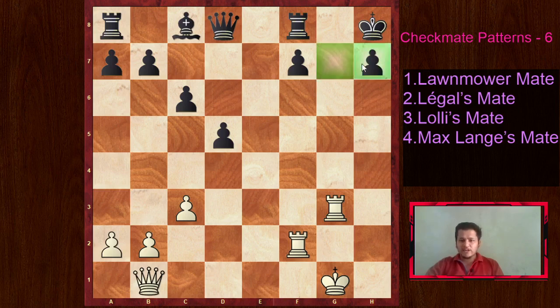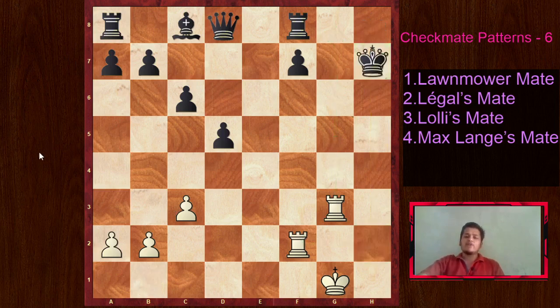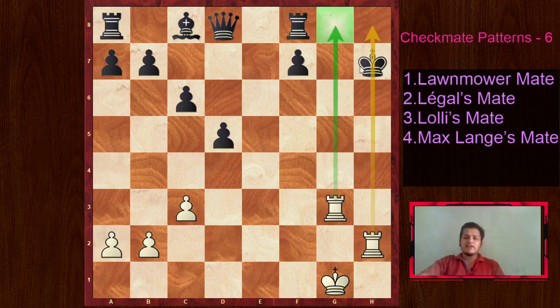We clear and destroy the black king's pawn shelter to give open files for our rooks. An open file means no pawns; a semi-open file has a single pawn; a closed file is completely blocked. We create an open file for the rook to come to H2, and after Queen takes H7 we have both open files and the king is just where we need it. That is the basic pattern of lawnmower mate. Now we will see some complicated examples for students above 1400 level.